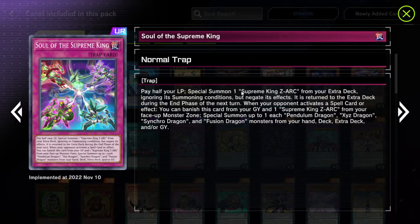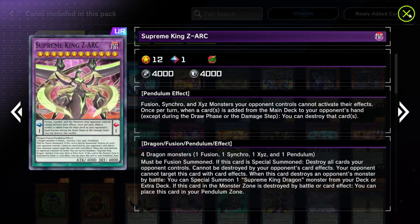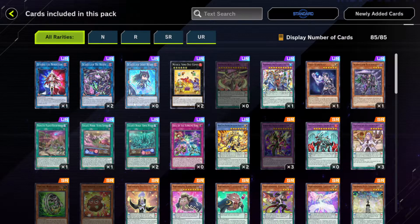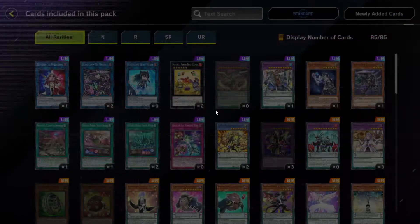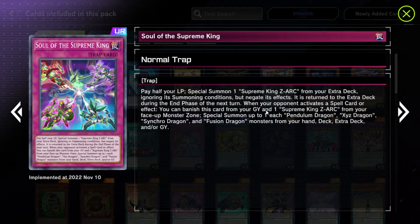Does this do anything? This can set up the summoning of Zark really fast, actually. But you can already kind of set up Zark — this still takes like two turns. It costs half your life points and you summon a copy of Zark. This just kind of exists. You'd probably wanna destroy the Zark or something — destroy Zark, place it in the Pendulum Zone is what you'd wanna do with this.